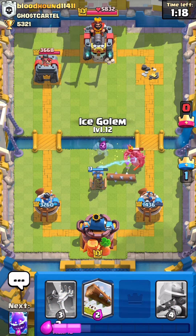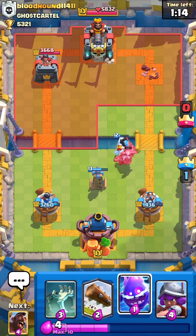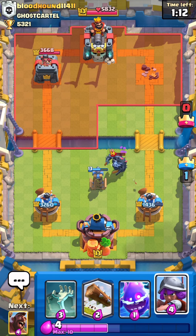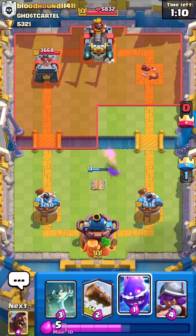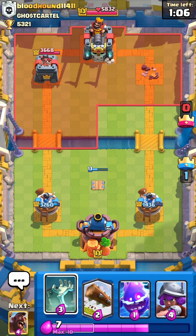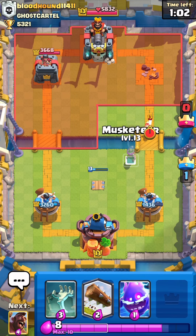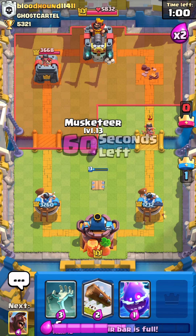No, he logs — he just logs and zaps. Intriguing, but not terrible I guess. We keep that so he can't mega knight bridge or whatever he wants to do. He doesn't know we have tombstone either. Let's go musk other lane — still get counter push.